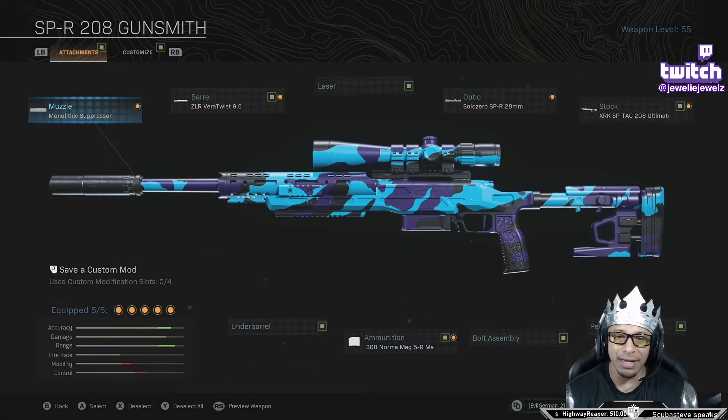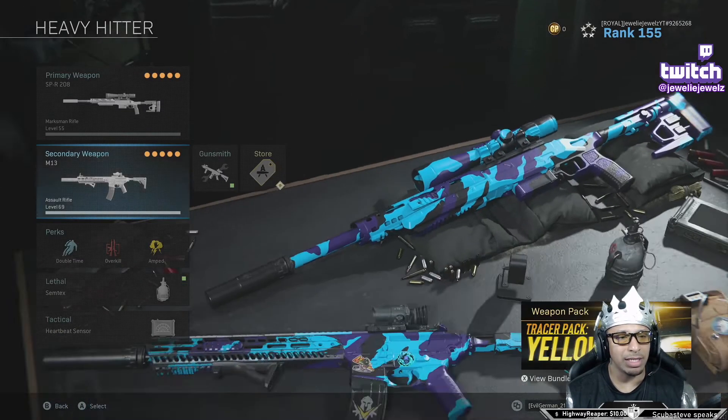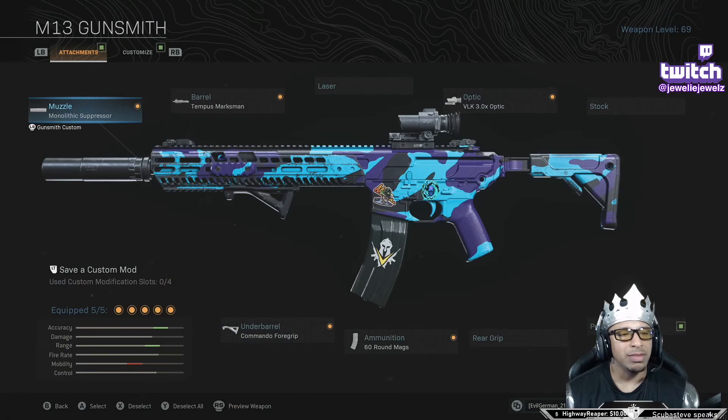My second M13 class is a little bit different. It has the Monolithic Suppressor, the Tempest Marksman barrel, and the VLK 3.0 optic, but it does not have the Fully Loaded perk. Instead it's got the Commando Foregrip underbarrel and 60 rounds. This one is better for closer range, while the other one shreds at distance — and you will see that in the video.